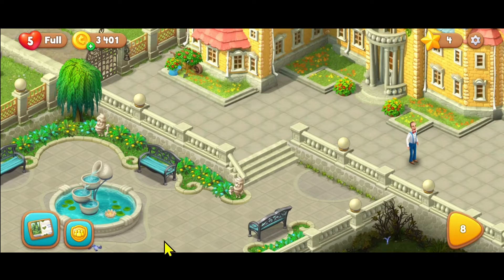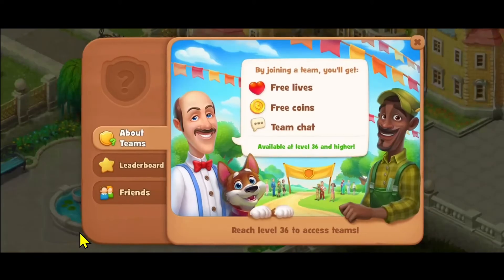Once you complete level 6, you will gain access to the Teams menu at the bottom left corner. If you tap on this, you will see the About Teams as well as the Friends section.